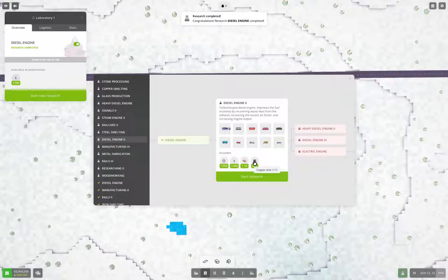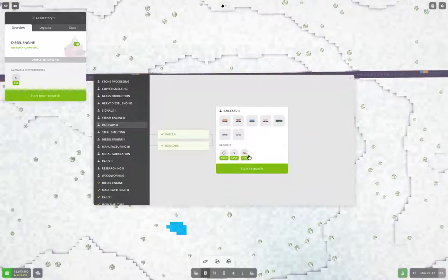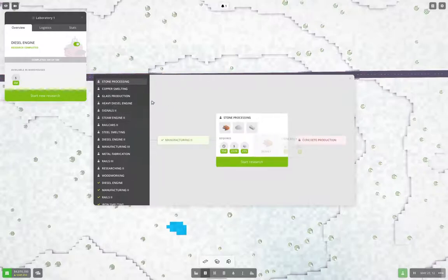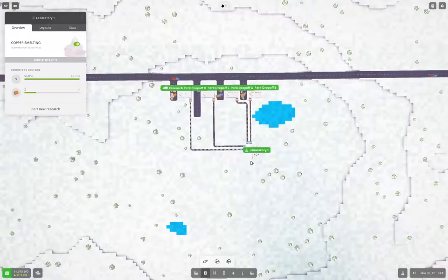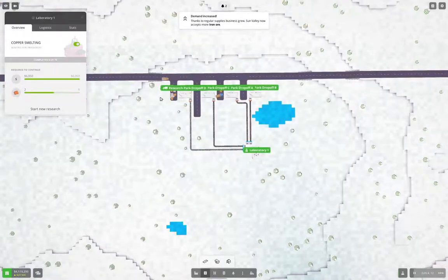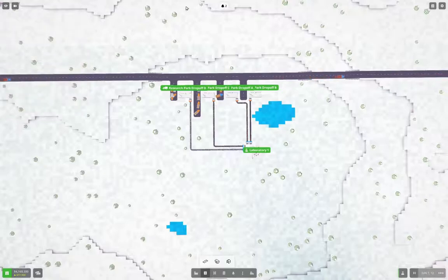Yeah, we'll do copper smelting first. That gives us the alloy smelter, so we can make copper bars. That'll tick along for a bit here and we'll just be ticking away with stuff there.